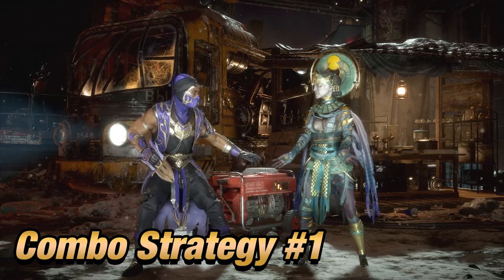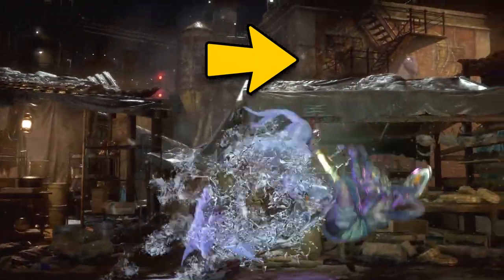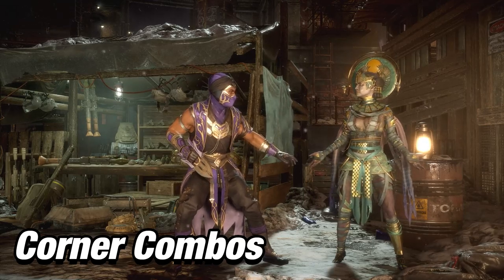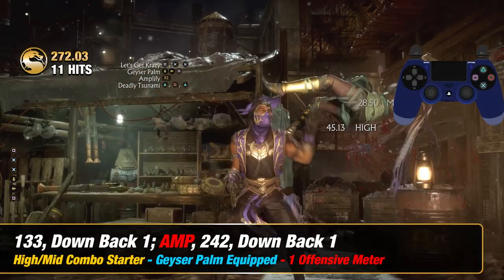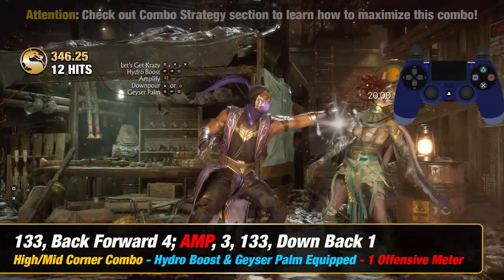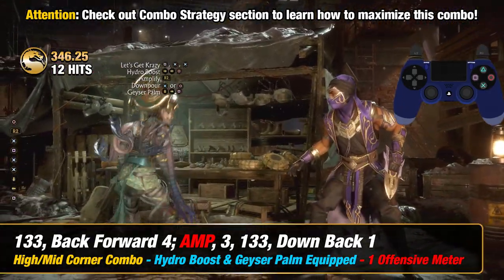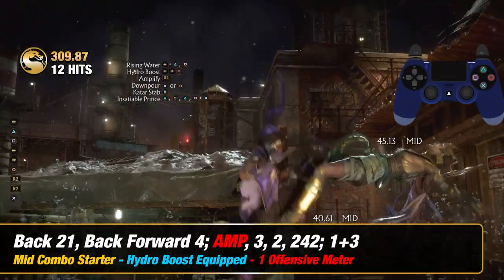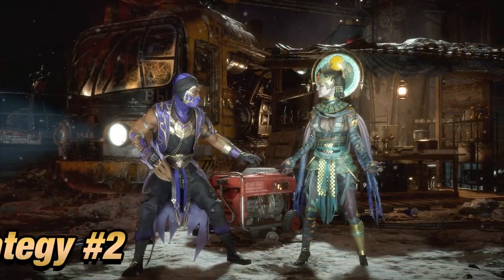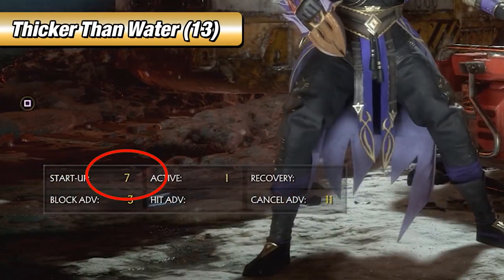Combo Strategy: The great thing about this combo is that it already has plenty of corner carry, helping you place your opponent into the corner, which is a strong viable strategy. You can either continue your pressure or do your corner combos. I will now introduce Rain's corner combos. These are the combos I recommend using. Let's start off with one of his best pressure tools, Thicker Than Water. This is a good combo starter simply because it has a 7-frame startup — this will be your fastest punisher.